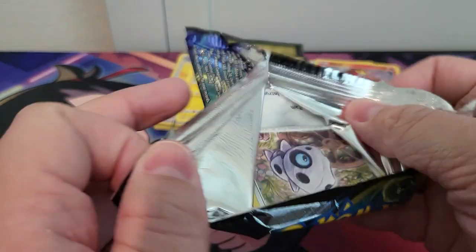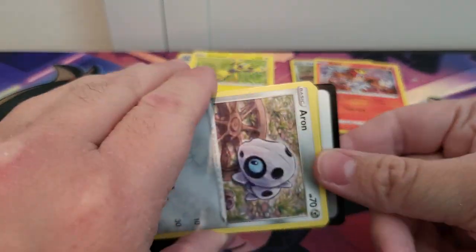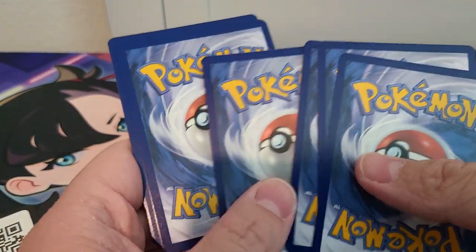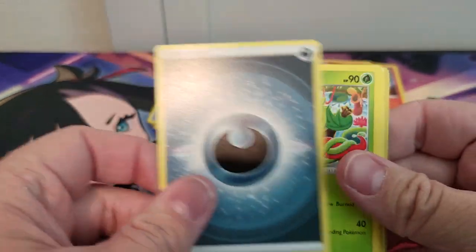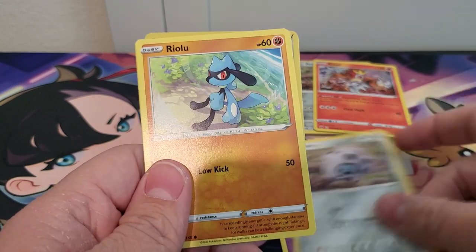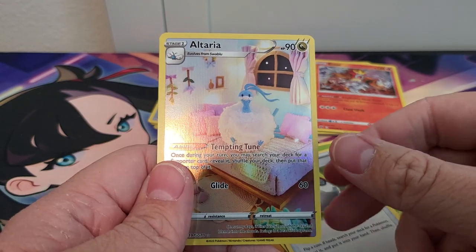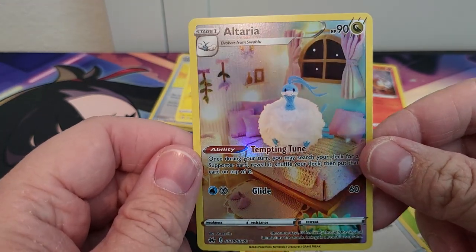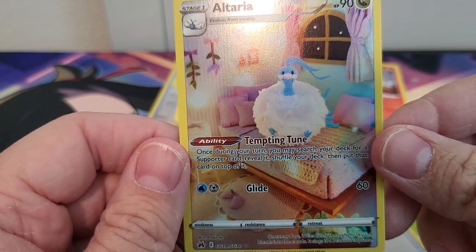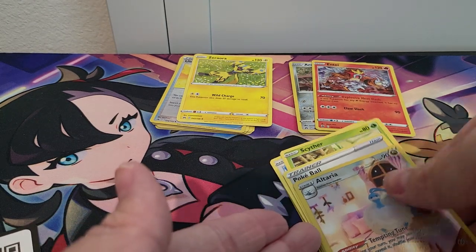There's our little Aeron peeking through — he's saying you're going to get good luck in this pack. Three and four, let's see if he's right. Arnavine, Raph, Energy Switch, Aeron, Riolu, Starly, Scyther, Pokeball. Ooh — Alteria! It's a stuffed animal Alteria — that is knitted. Oh wow, that's not bad. Aeron was right.